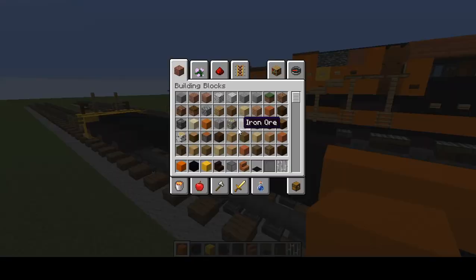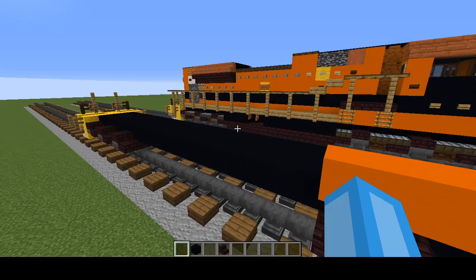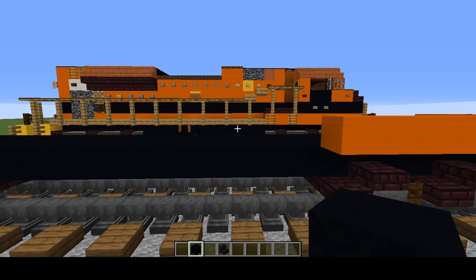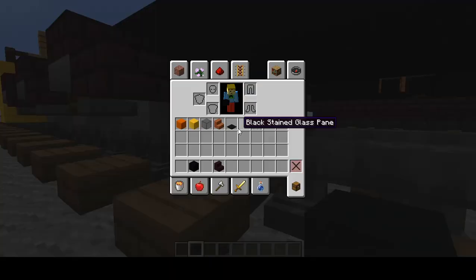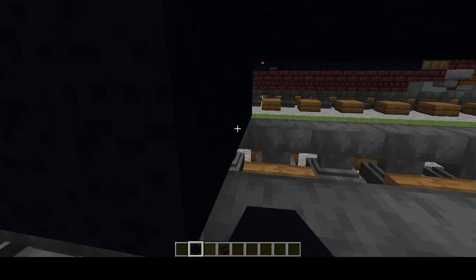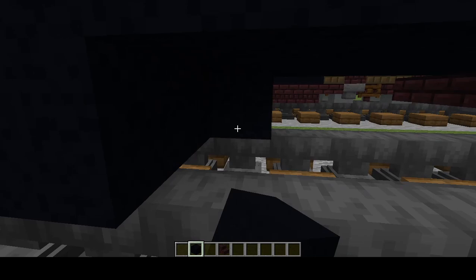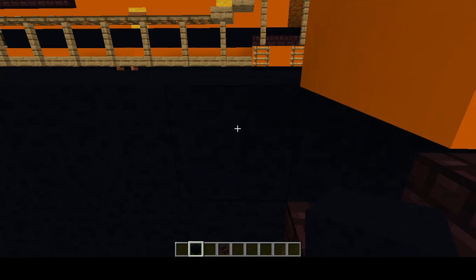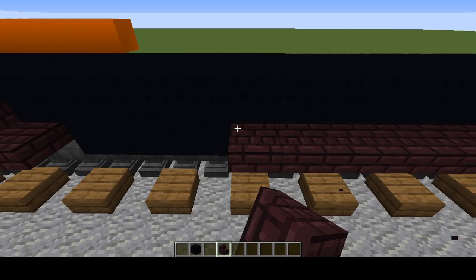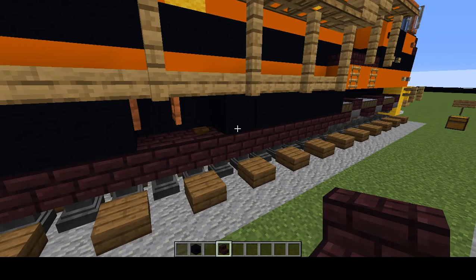Before we continue, I just realized we forgot something. Put away everything except the black concrete and nether brick stairs. Beneath here, let's add three black concrete — three wide, eleven long. Then add a row of nether brick stairs on the bottom row.